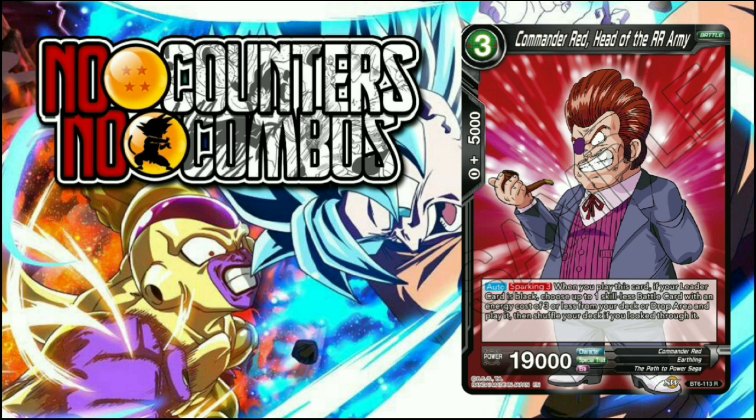There are also some cute interactions with this card and the power booster Xeno Vegeta, but that's a discussion for a different day. I just wanted to get my two cents out there — 19k is nothing to scoff at, and being able to bring a card out of the drop area is always good for play extension. I hope you guys enjoyed this Tech Talk Tuesday. Give this card a shot — it's a rare from Set 6, so it should be easy to get your hands on. Let me know in the comments if you've had any success with it. Check out the description box for all our social media links. We really appreciate all the support and growth for No Counters No Combos and the Dragon Ball Super Card Game community.